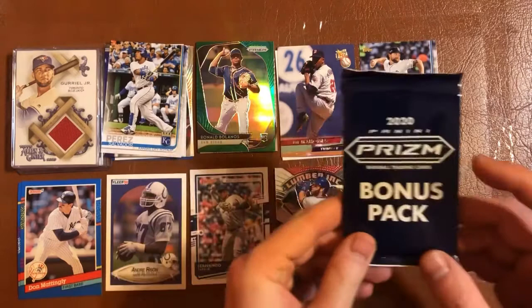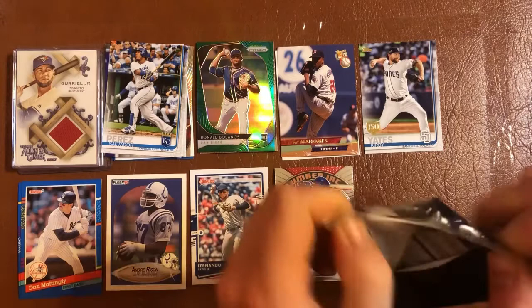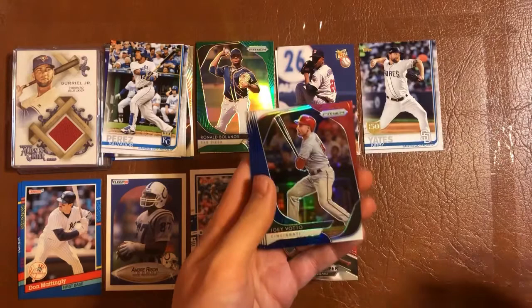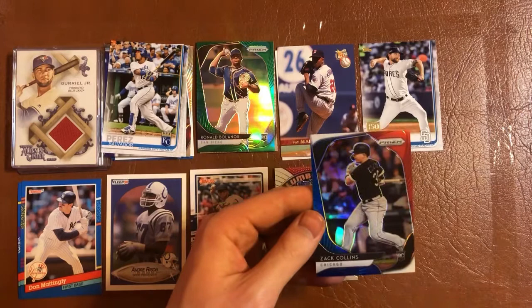Now we'll do the bonus pack out of the Prizm cello pack — the red, white and blues. We have Manny Machado, Joey Votto — pretty sweet, Michael Baz, Jonathan Gray, Sandy Alcantara, and a Zach Collins rookie — pretty good. Joey Votto is probably my personal favorite from this pack.